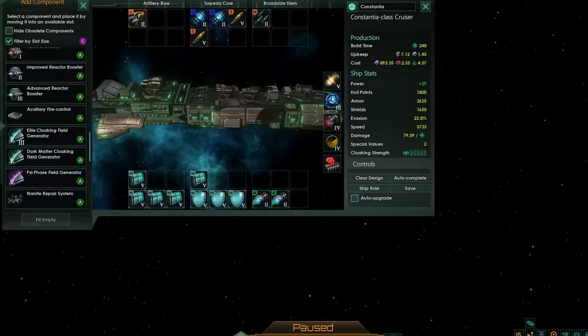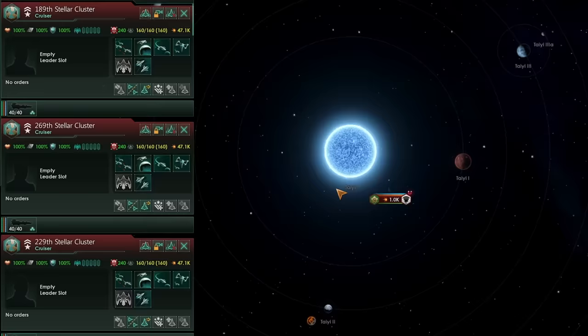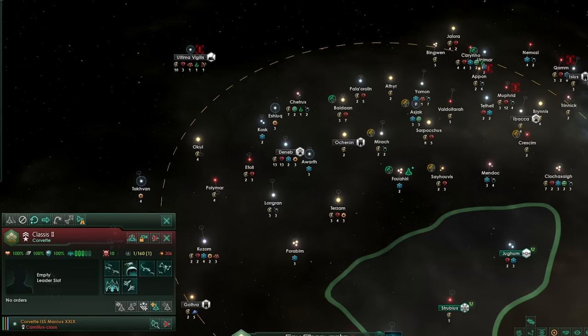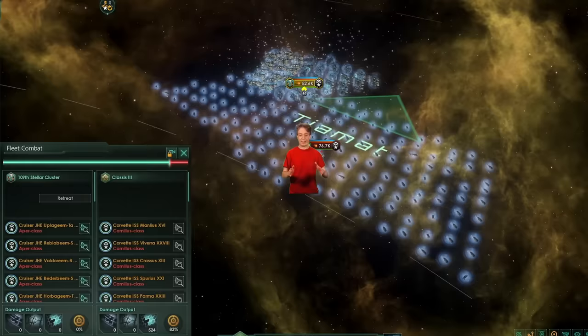Now, what if the enemy also has jump drives? They can just jump towards you and you're dead. Even worse, if they specifically right-click your ships, they will straight up follow your jump order — right-clicking an enemy fleet makes you follow them, even to their unknown jump target. But this is not the case if you have extra jump range with either psionic jump drives or Eager Explorers, as you can jump farther than normal and it won't allow the enemy to follow. And so, you get off scot-free.